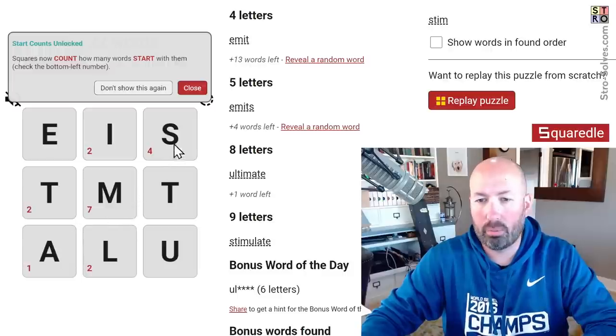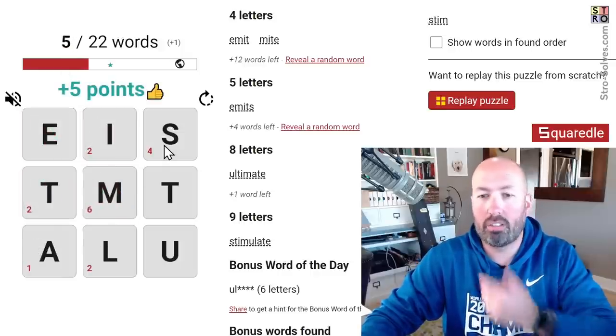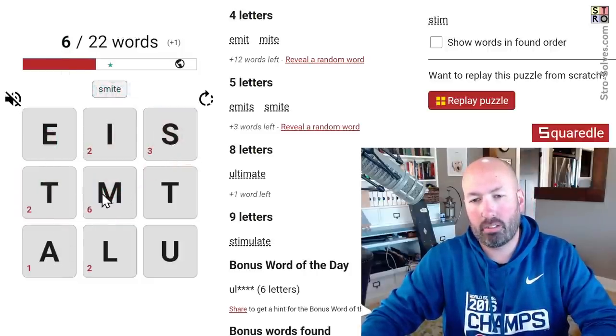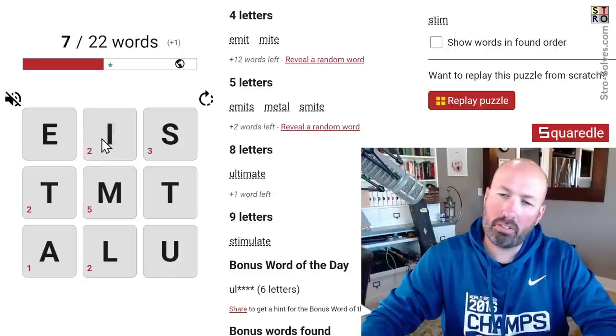Now these letters are telling us how many words start with each letter. So it's interesting — there's a lot with might. Might is good. And smite. Can we do smile? No, we can't do smile. Smelt — no. Metal — there we go, that's good. Two of them that start with the I.